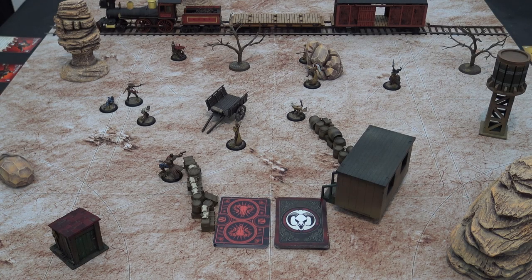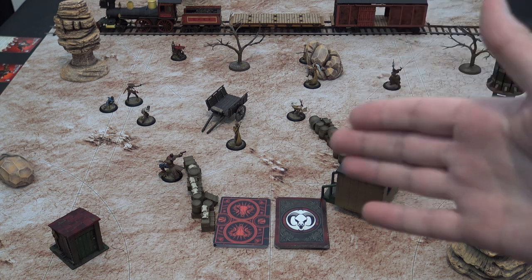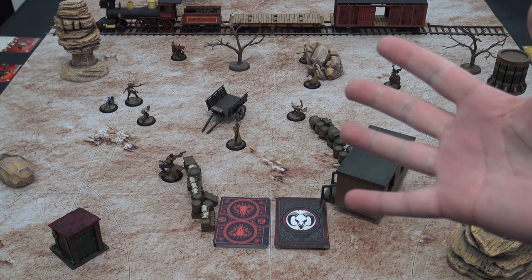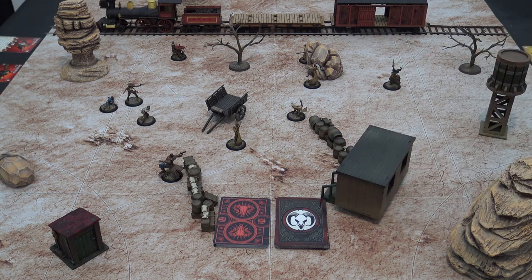Here we are all set up — Perdita and her Guild on the left, the Vics and the Outcasts on the right. Malifaux is an alternate activation game, meaning one side goes then the other, taking turns until all activations are completed. It's usually played on a 3x3 board and goes to five turns, but today we're just sticking with three to show the main mechanics.